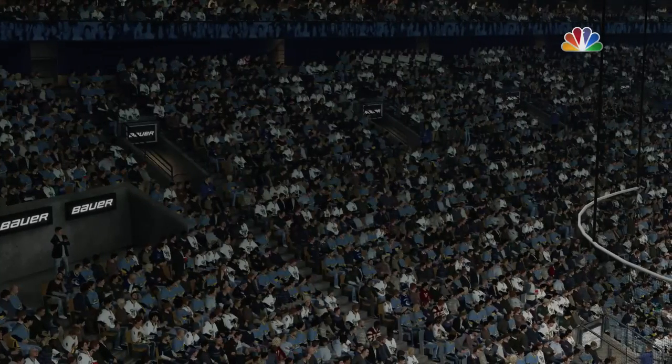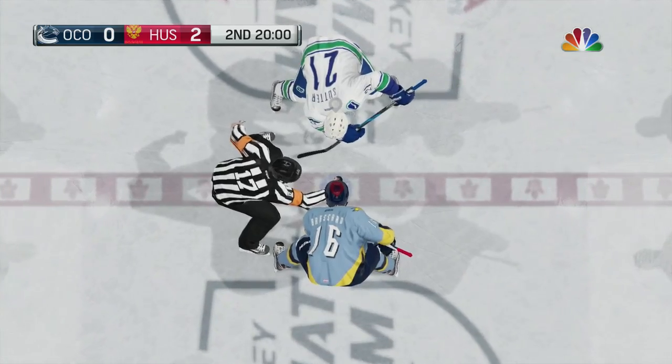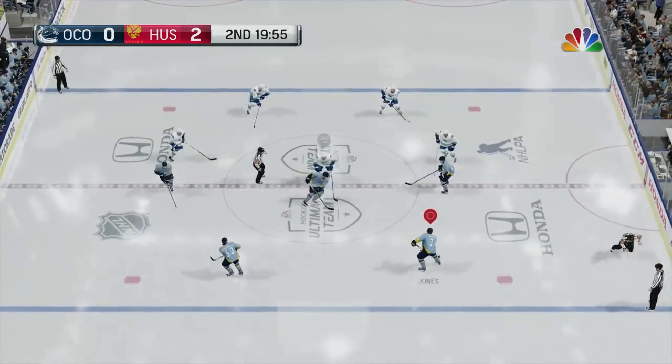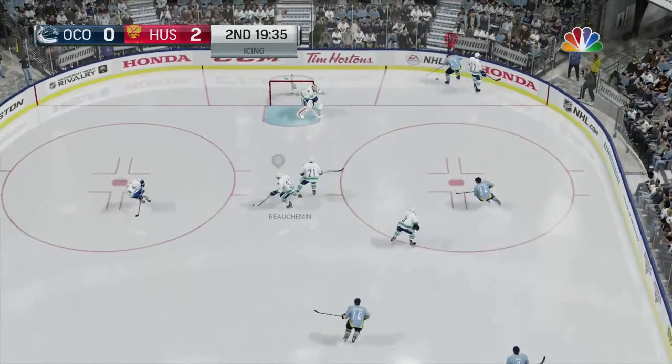Alright, good period — I think I gave up two shots, could've been worse. But like I said, this guy does not have the greatest defense. I gave up four shots. This guy's team is a little lackluster — his first line is Pominville, Sutter, and Evander Kane. Oh, Evander Kane's not bad.